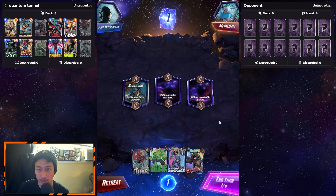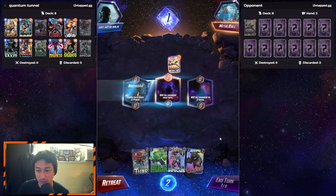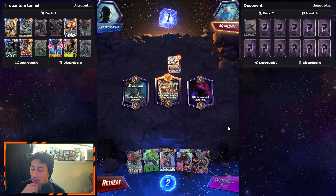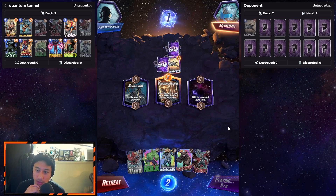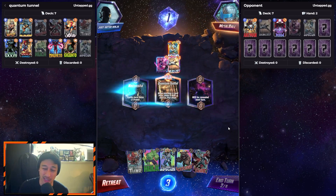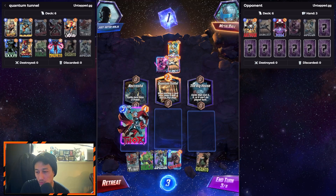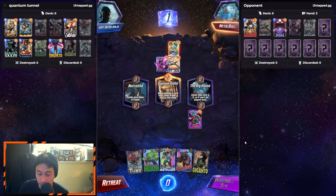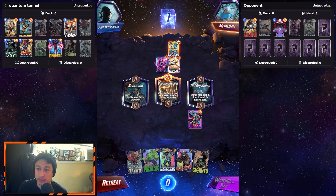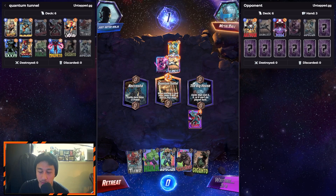We got Lockjaw on our draw. Nice, we got Quantum Tunnel now. I want to add Thor to Necrotechia. Nice, we got Psylocke and the Infinaut in there. We'll do Thor on the right. Now we're just battling for left and right. Hopefully I can win both — he definitely won the middle. There's no way I can win the middle now.